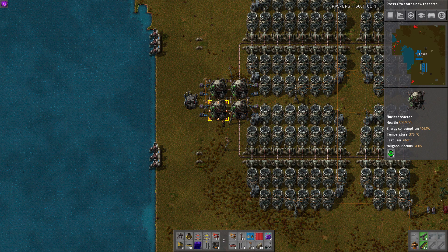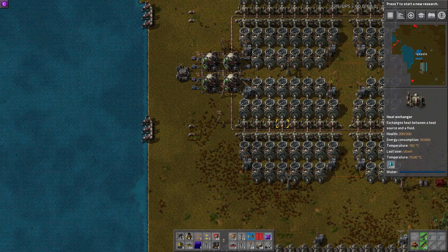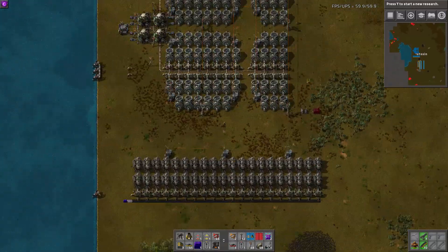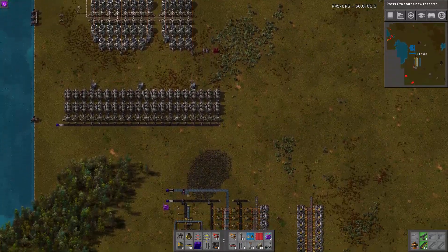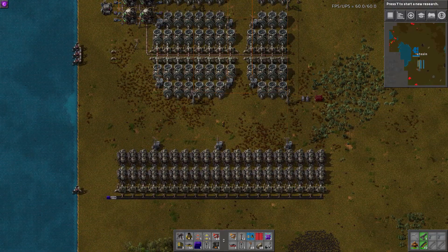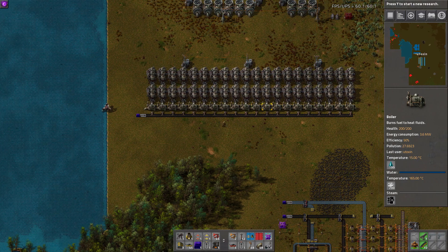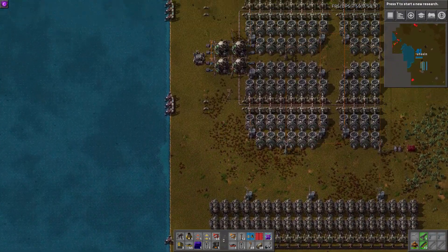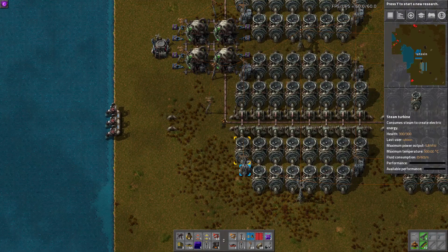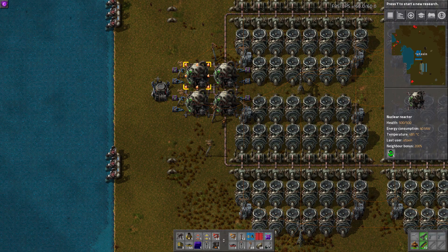I've got them powered, I've got them fueled so that they're heating up, but they are currently disconnected from water, so that they cannot — they've got a little water in there, so we'll need to, as soon as they've heated up, we'll need to drain the power out of them. Because what I'm going to show you is a little tiny circuit I use to disable my steam engines after I have nuclear power, and enable them if I start running low on power.